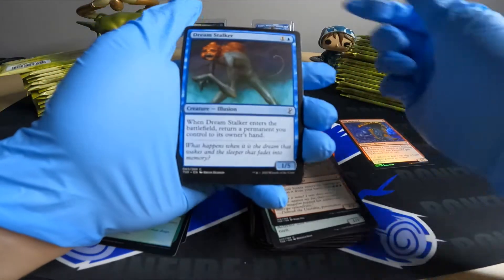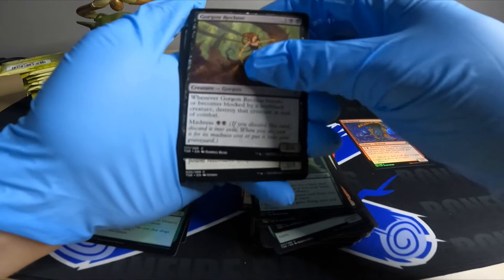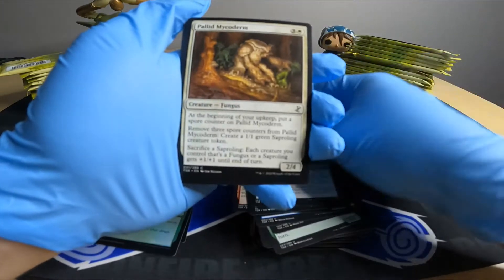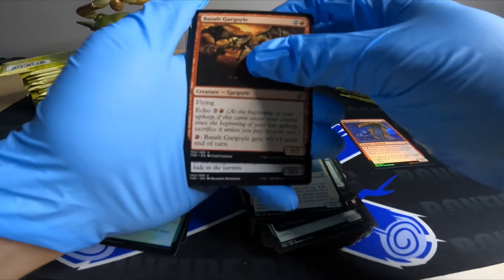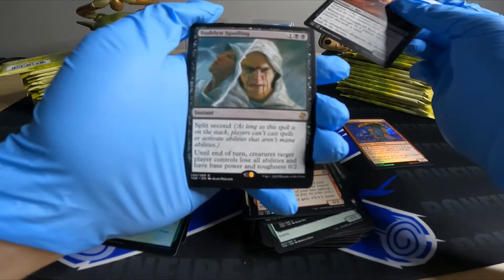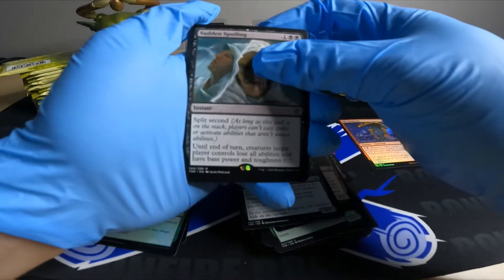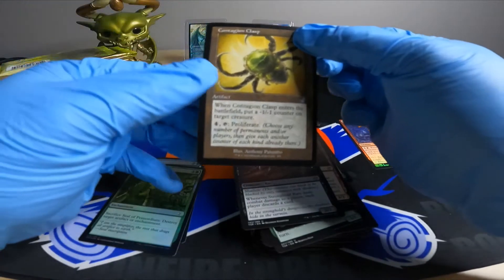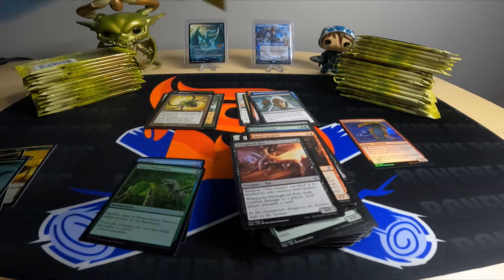Dream Stalker — this card always kind of freaks me out. Evolution Charm, Gorgon Sliver, Raider — had a bad episode there. Fungus insect, Gargoyle, Stronghold Rats. Got a rare here — Sudden Spoiling: split second, until end of turn creatures target player controls lose all abilities and have base power and toughness zero slash two. Contagion Clasp, proliferation, and a token. So none of the big hits yet.